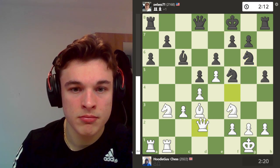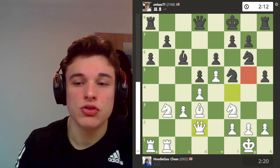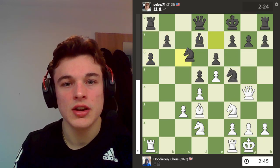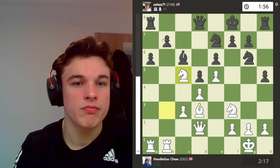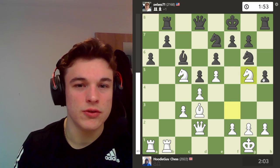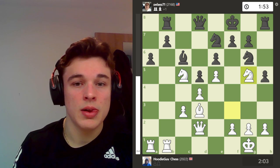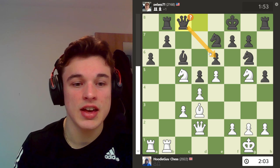My opponent attacks my queen again, I just retreat — no need to hang around for a queen trade. He brings his knight back. He's just kind of shuffling his knights the past few moves, dancing them around. So I just jump in attacking b7. Rb8 is played defending. I go knight g5, which threatens knight takes, pawn takes, knight takes — with a fork on the king and queen. My opponent sees this and plays queen to c8 to defend the pawn.